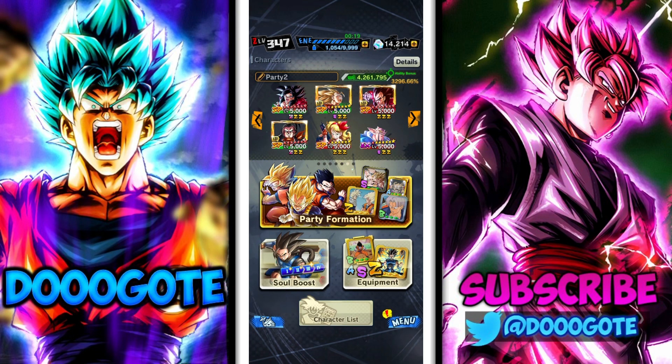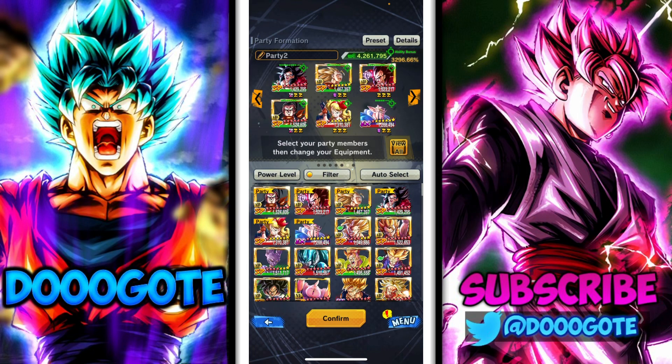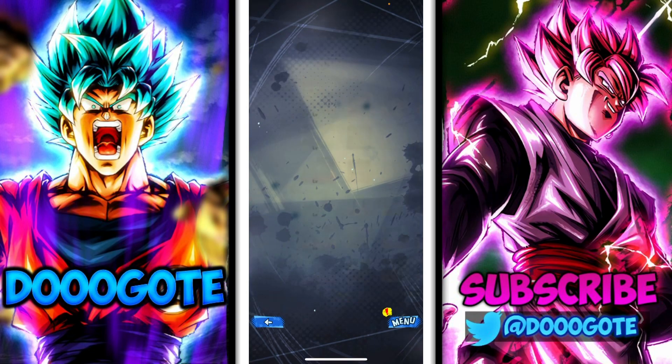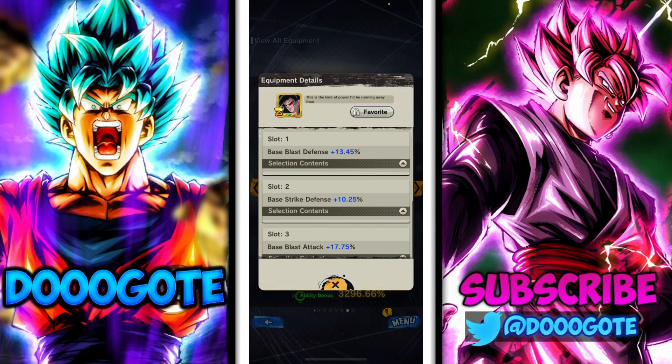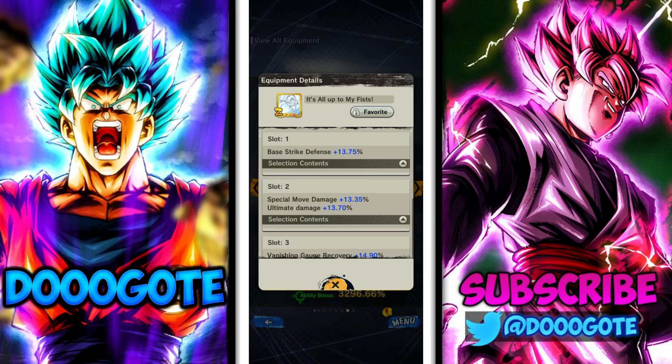We're rocking him on green/green/red. GT isn't great for supporting — Super Saiyan 4 Goku is strike-based and Vegeta is a good support with his main, so why not rock that team? He gets double zenkai buff from Super Saiyan 3 Goku and GT Super 17. Launch is doing blast attack and defense, and I believe Deborah is doing blast attack and defense as well. The equips are: special move damage, ultimate damage, base health, blast defense, strike defense, blast attack, strike defense, special move damage, ultimate damage, and vanish gauge recovery.